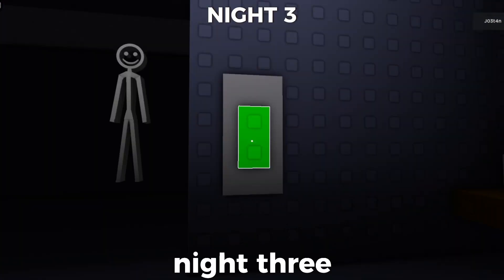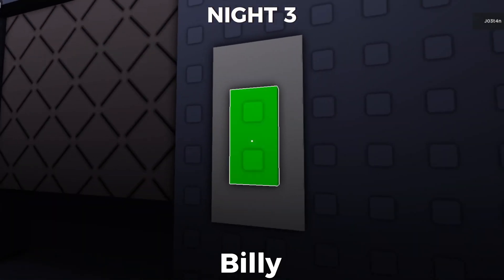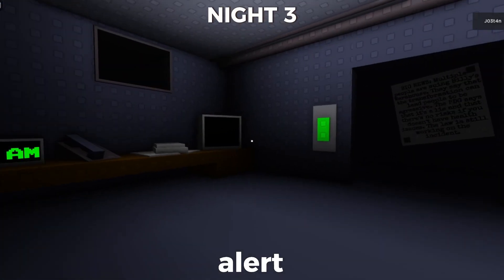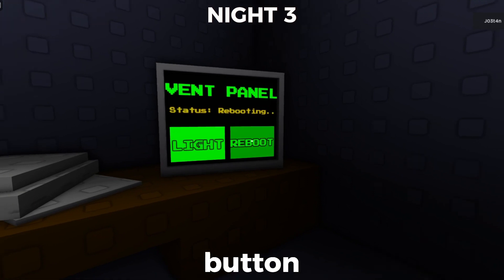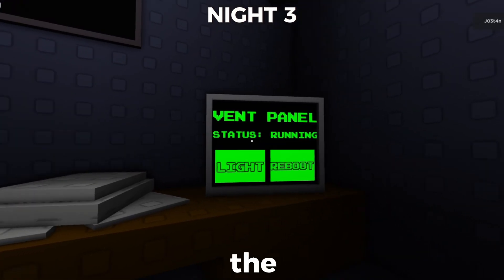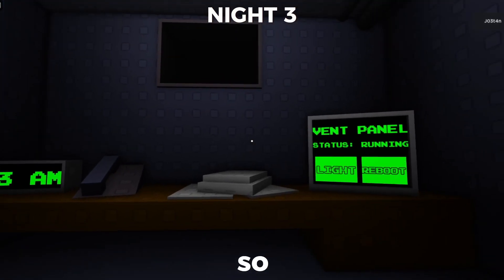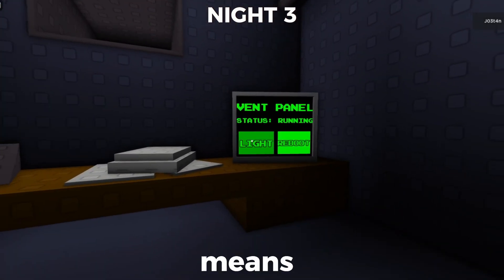On night 3, there's going to be Black Billy, and he goes through the vents. When you hear the vent sound, click on the reboot button and all should be good. The light button is going to warn you if Black Billy is there — if he's already there, it just means that you're dead.